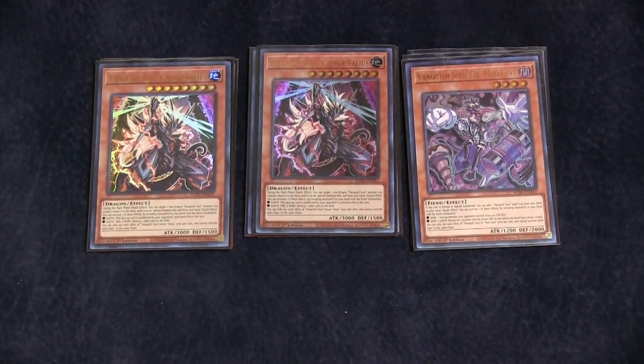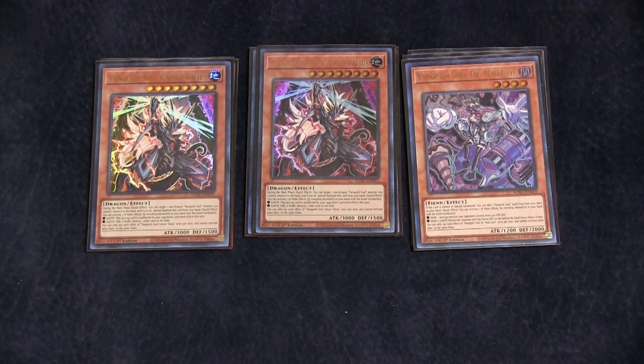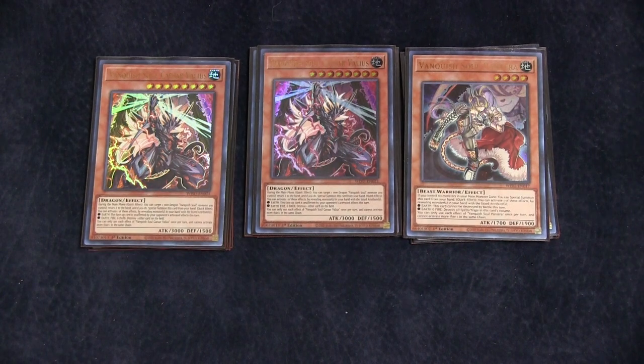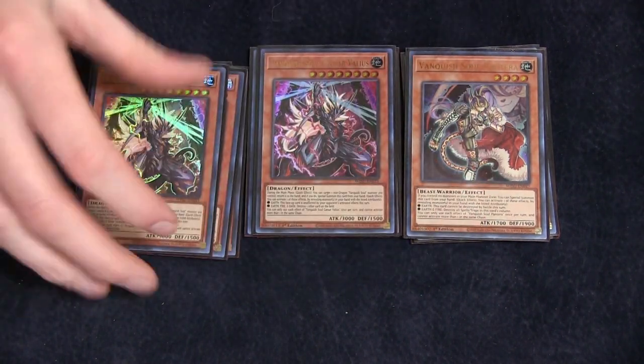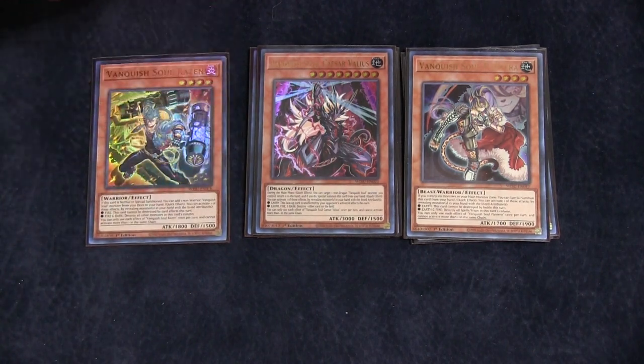Two copies of Caesar Valleus. Caesar is the untargeting pop by revealing an earth, fire, and dark. And by having an earth, it becomes unaffected. One copy of Pantera — Pantera is a special summon when you control no monsters in the main monster zone. If you reveal an earth, it can't be destroyed by battle this turn. An earth and a fire destroys all spells and traps in this card's column, so where you summon it can matter. And Raisin will destroy monsters in the same column by revealing a fire and a dark.